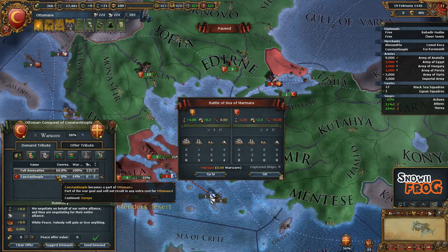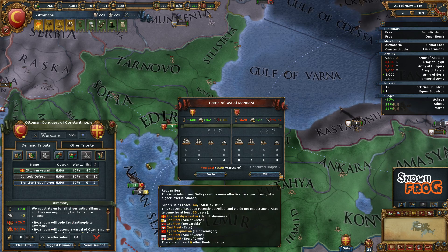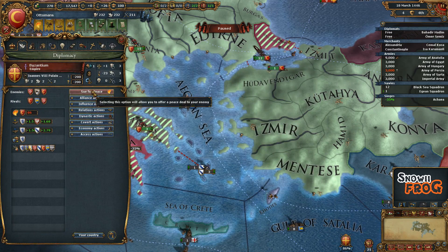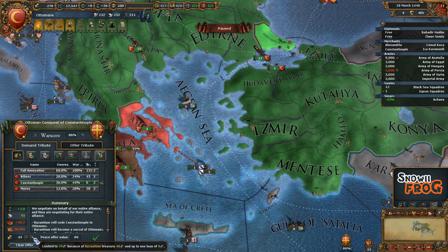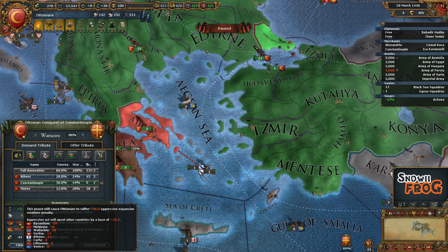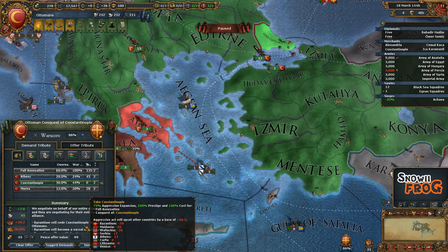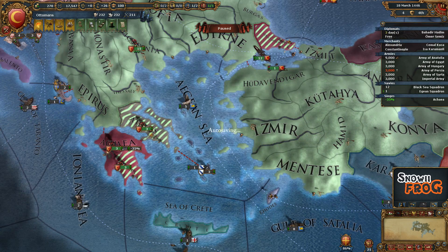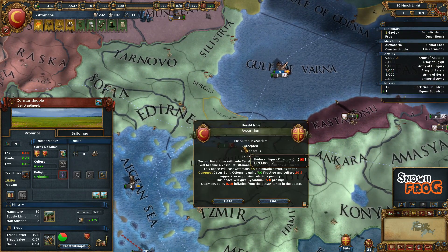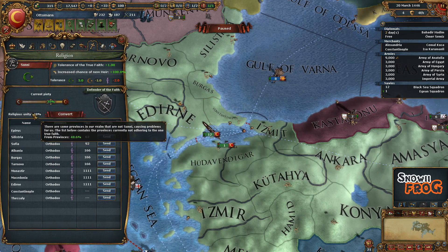We just need one more siege to fall. We need to take Constantinople — that's 44 warscore. I would prefer doing this as well: making Byzantium a vassal. As you can see, we've got 86% warscore. Going into the peace deal — we'll take a good amount of aggressive expansion, but if you look at the countries you get, it's Byzantium, Moldavia, and Wallachia, so it's not that much. We'll get some over-extension because Constantinople is such a heavy city with nine base tax. We've now gotten religious unity below 50.